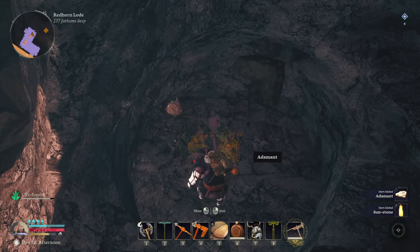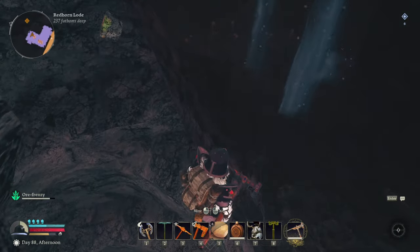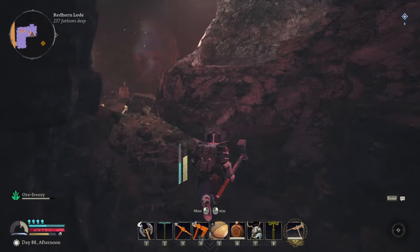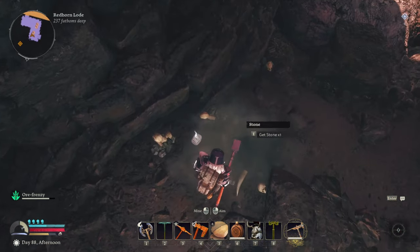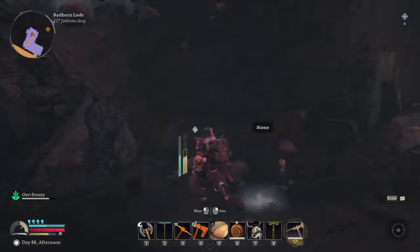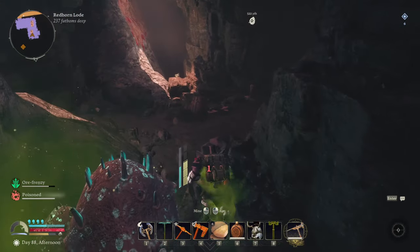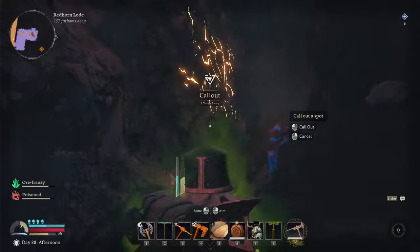I don't even know if we should keep going. Oh god — a poison mushroom! That was a naughty little trap. Let's see if we can get anything around here. There might be some more Sunstone in there because there's a lot of Adamant. What's down here? Poison mushrooms — we're getting poisoned now, amazing. Gold Ore. Let's mark the location and get out of this fallen rock area.